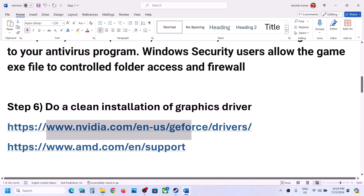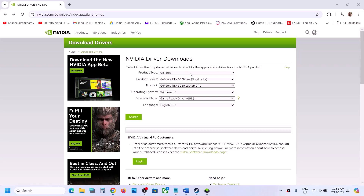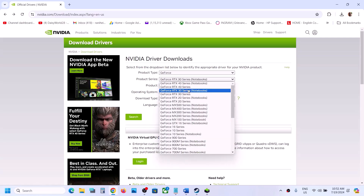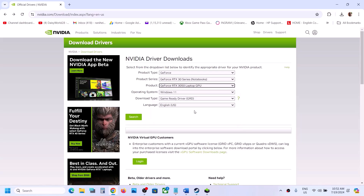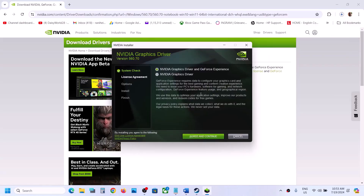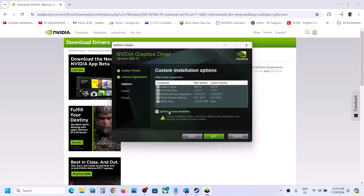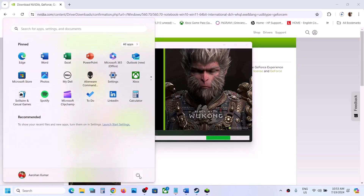The next step is to do a clean installation of your graphics driver. If you have an Nvidia card, go to the Nvidia website; if you have an AMD card, go to the AMD website. Select your product, series, graphics card, and operating system, then click Search and Download. Once downloaded, run the EXE, click Agree and Continue, select Custom, click Next, then check 'Perform a Clean Installation.' Click Next, let the installation complete, restart your computer, and then launch the game.